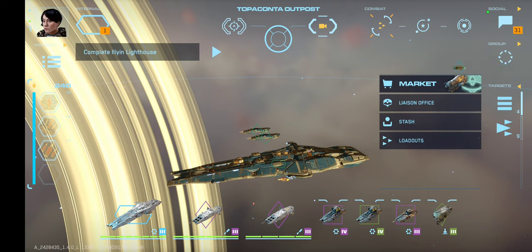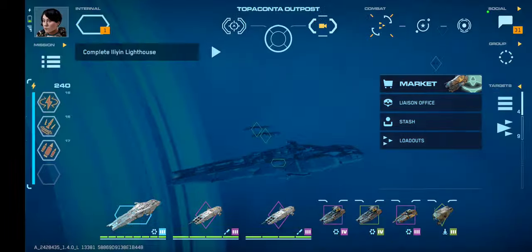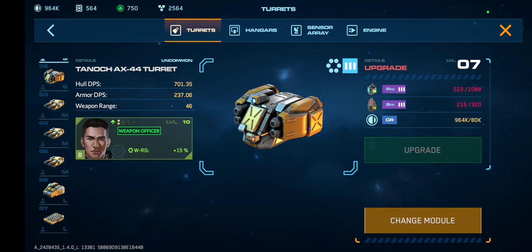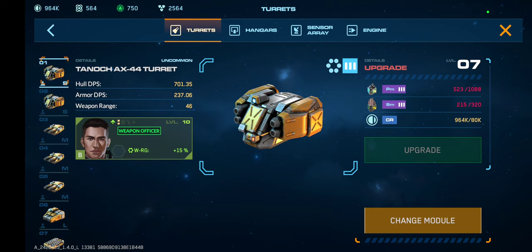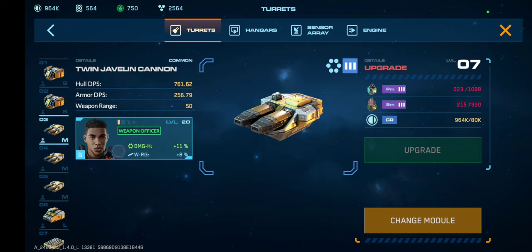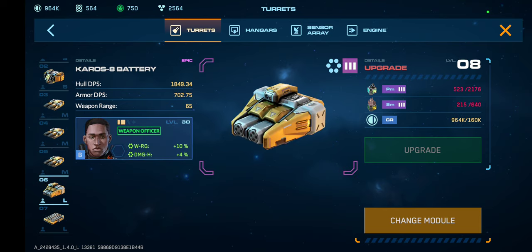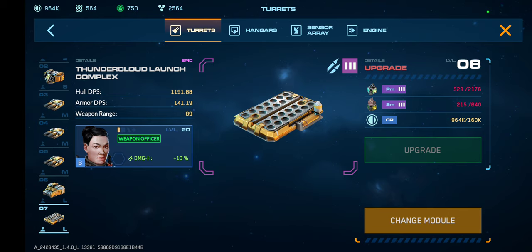Turret-wise, what we've got are external turrets — all T3. I've got the two Tanok X-44s I got from Star Totec, I think a common Twin Jav, two rear Twin Javs, and I have an epic Keros and an epic Thundercloud.